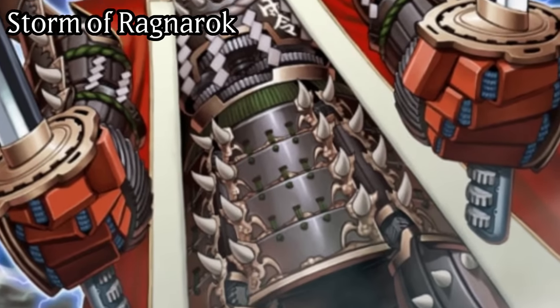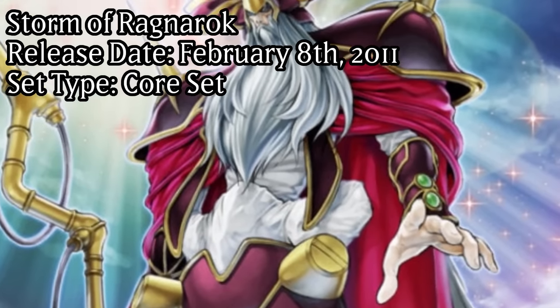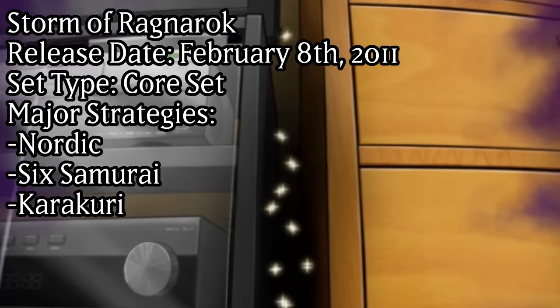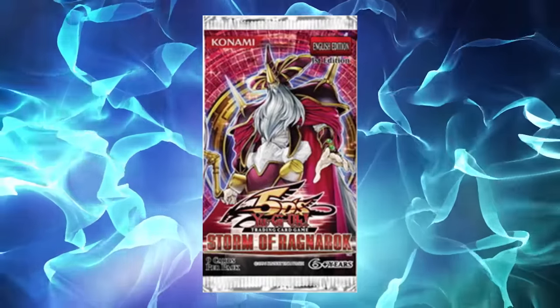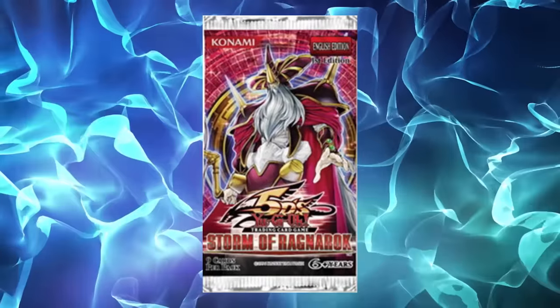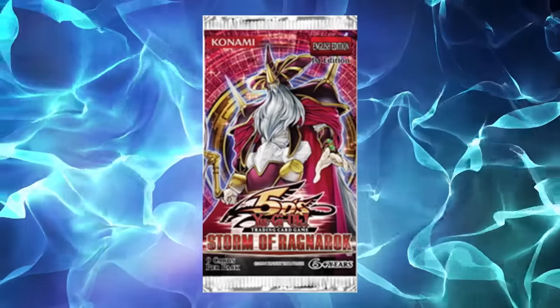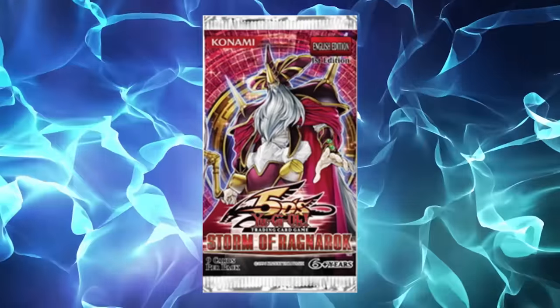Storm of Ragnarok: Release Date February 8th, 2011. Set Type: Core Set. Major Strategies: Nordic, Six Samurai, Karakuri. Speeding up the game to new heights, Storm of Ragnarok would be the set to throw caution to the wind in terms of the speed of the game, as its inclusions would not only shatter the prior speed barrier, but also put in place a pseudo-failsafe that would become increasingly problematic the further into the future we move.